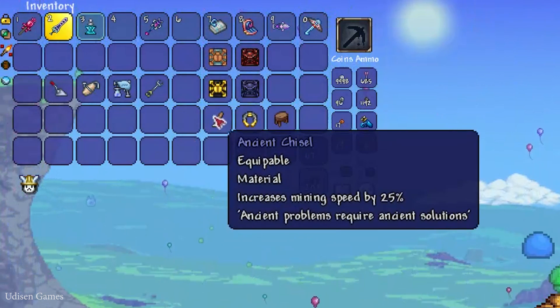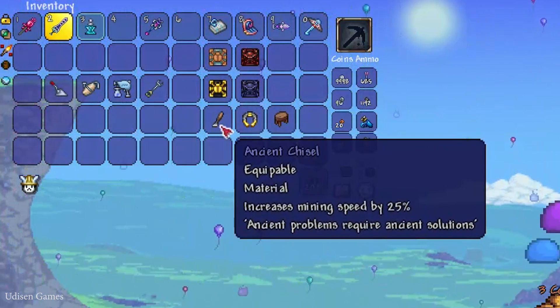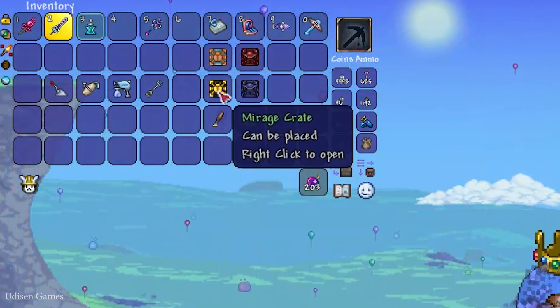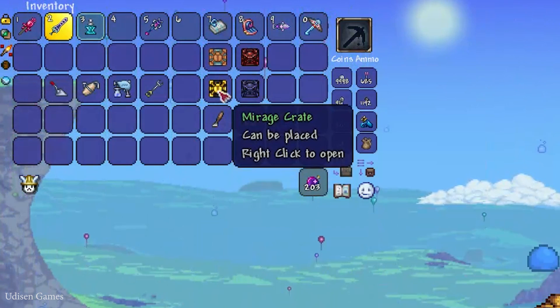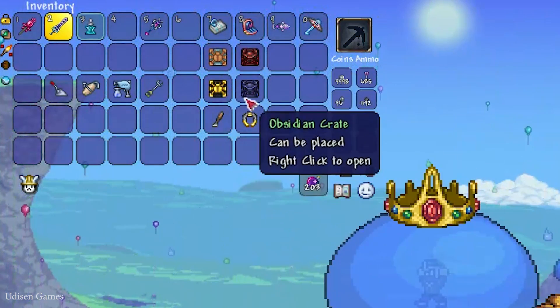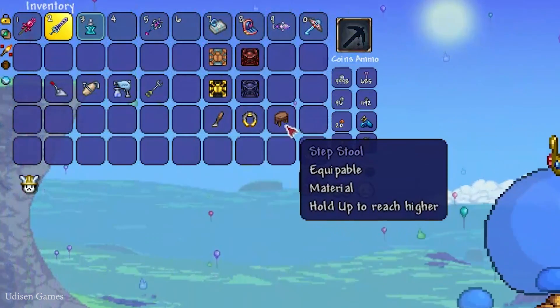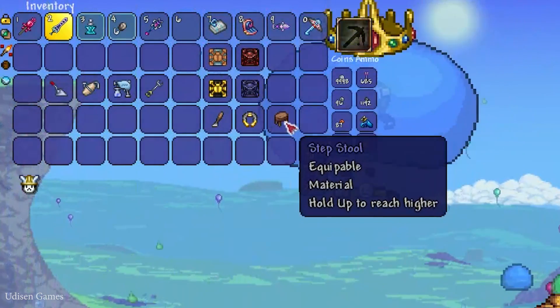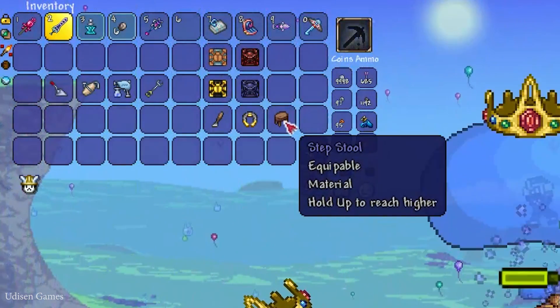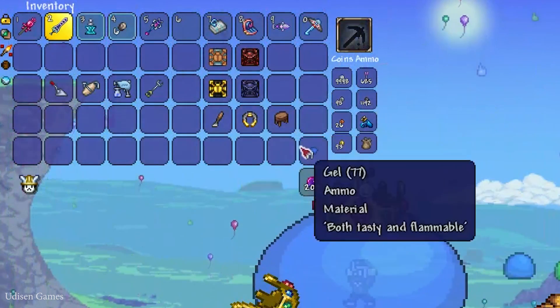So be careful and patient. Also, find the Ancient Chisel — you can find this accessory in different chests, or obtain it from the Mirage Crate or Oasis Crate. Also, obtain the Treasure Magnet from the Obsidian Crate, Hellstone Crate, or from different chests. Also, receive the Step Stool accessory, which you can also obtain from different chests, usually on the surface.